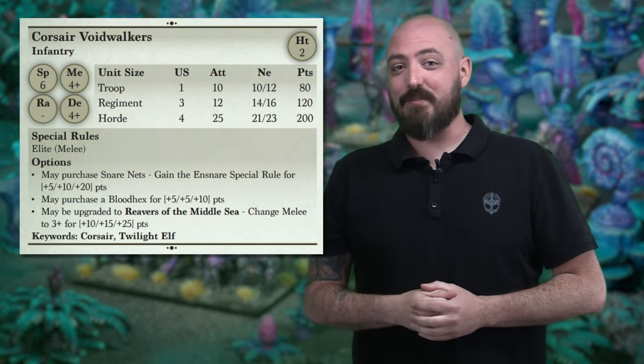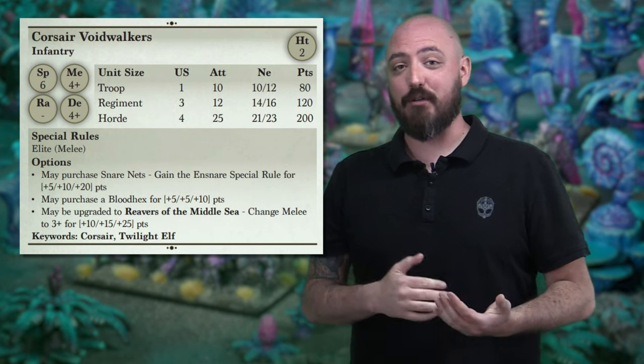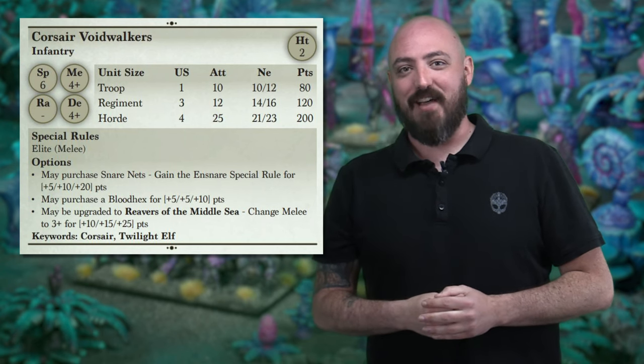You can start to see the synergy when Defense 4 goes to 5 combined with Ensnare — suddenly you've got a very stout unit. Lastly, if you really want some extra offense, you can upgrade them to Melee 3. This makes the unit extremely functional offensively, and when you combine it with other synergies in the list, especially in the Heroes — stay tuned — you can see some really great and nasty offensive output.